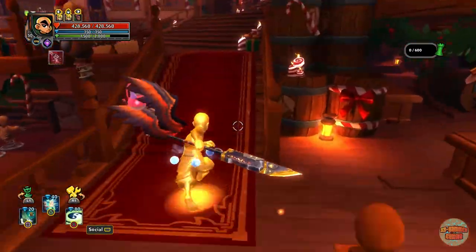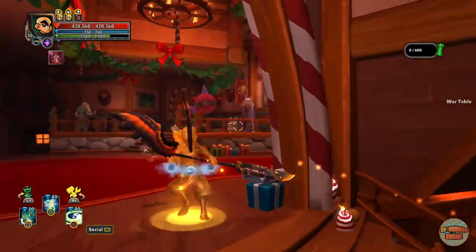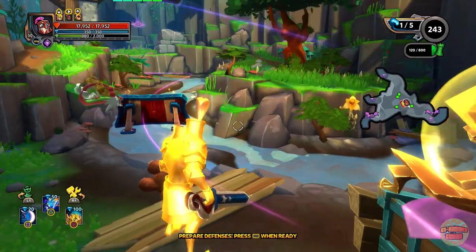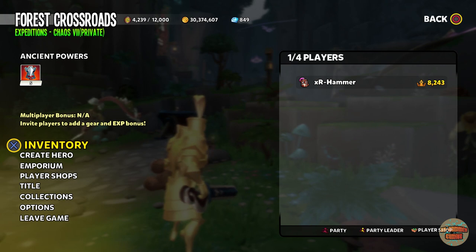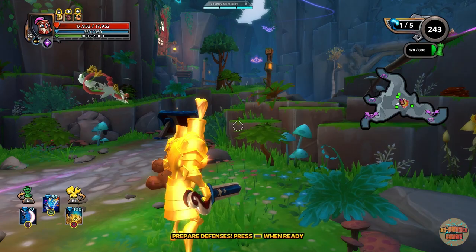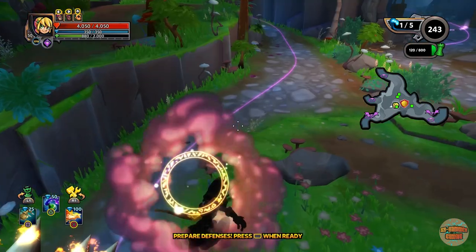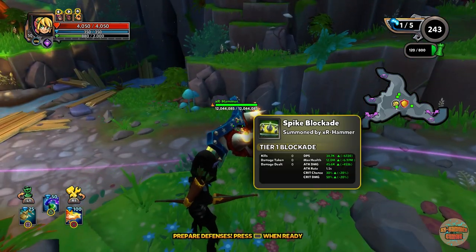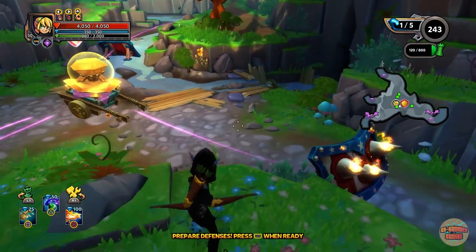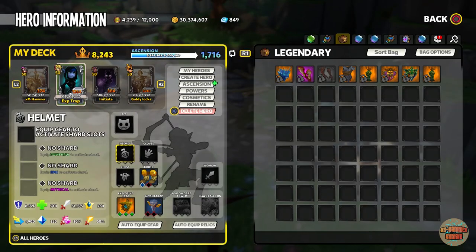Now that we've gone through the ascension, shards, and mods, I'm going to take it into a match. I've thrown a few blockades down because the explosive traps, albeit very very good, you kind of need a backup. Blockades are just amazing for that.